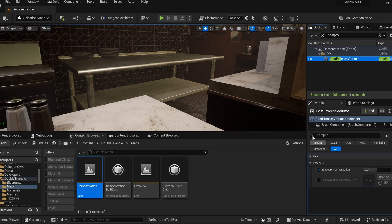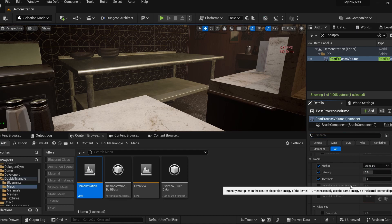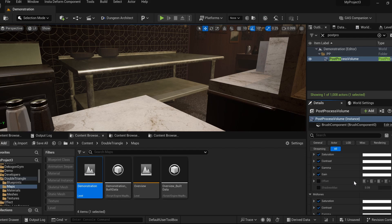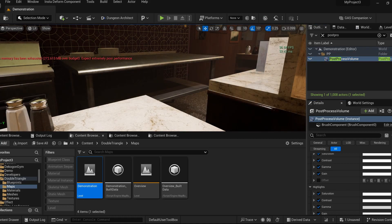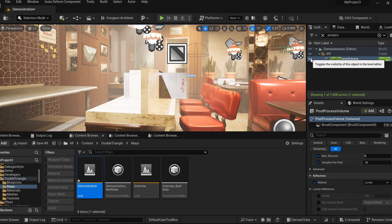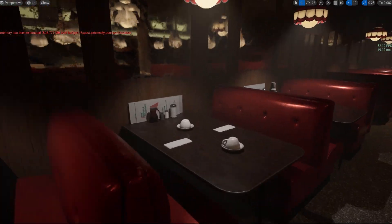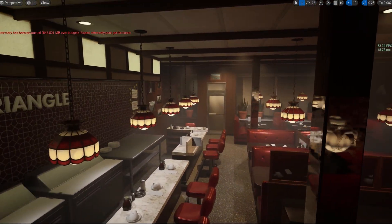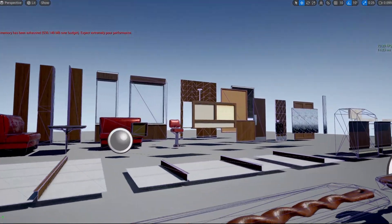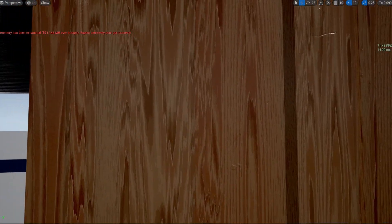Next is the Diner environment. There's a problem with the post-process because it's set to ray tracing by default on 5.3 — even scrolling through settings is very slow. I'll hide the post-process until it becomes more manageable. You can see the FPS counter change. The fix is changing the reflection lighting from ray tracing to Lumen. It's a basic environment and the quality is okay, with acceptable collisions, but material customization is almost non-existent on this one.